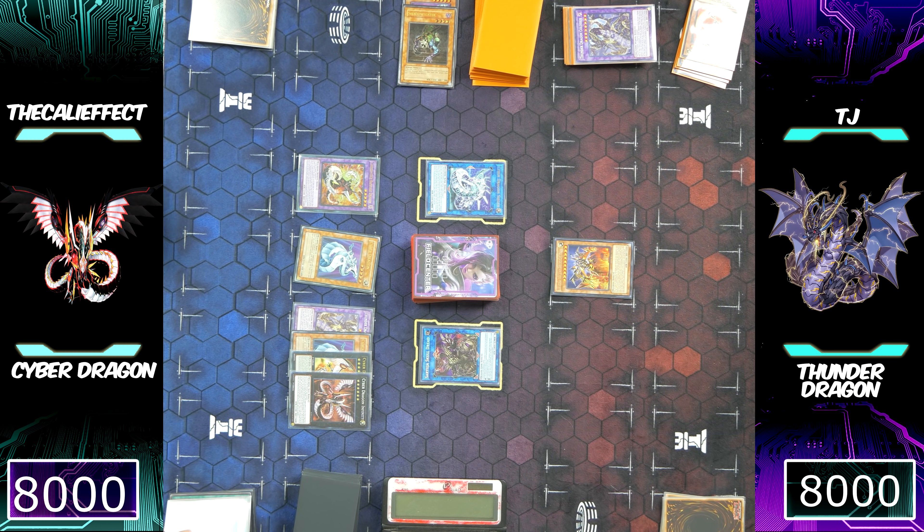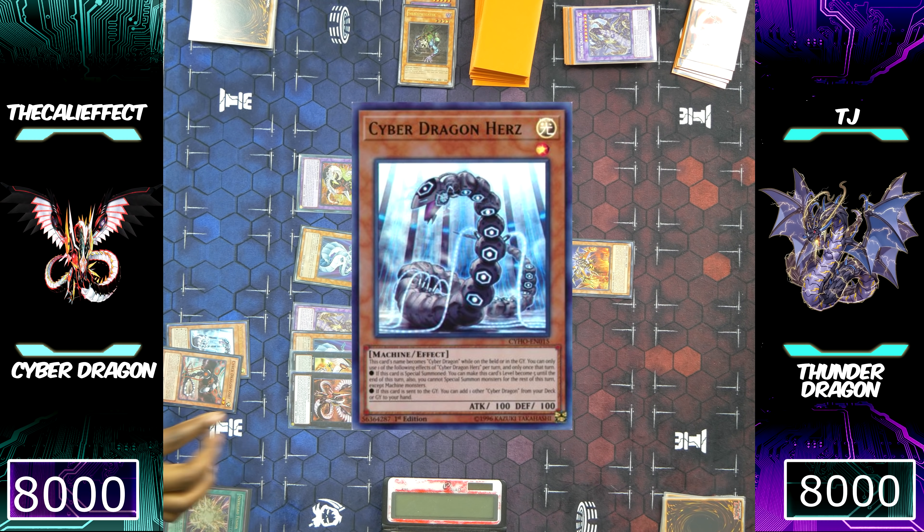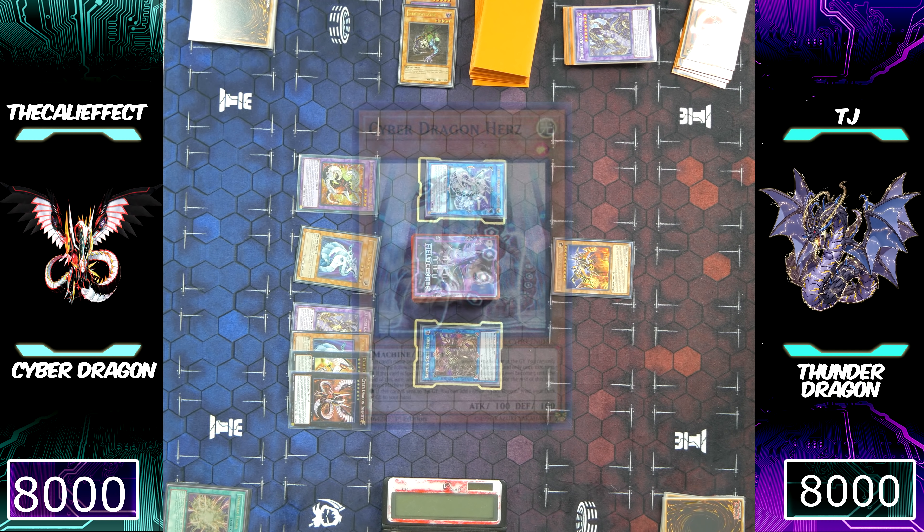Rampage is going to use its ability — I'm going to send Cyber Dragon monsters from my deck to the graveyard so it can gain additional attacks. I'm going to send Herz and Cyber Dragon Core. Since Herz activates when sent to the graveyard and Cyber Dragon Core is a Cyber Dragon monster, I'm going to add Cyber Dragon Herz from my deck to my hand. We are on the next level of breaking TJ's board. Cyber Dragons haven't even used their normal summon and we're late in the combo sequence.